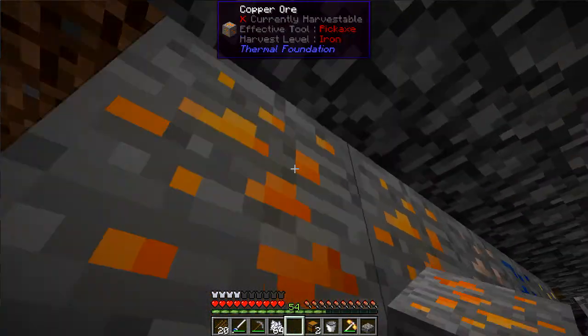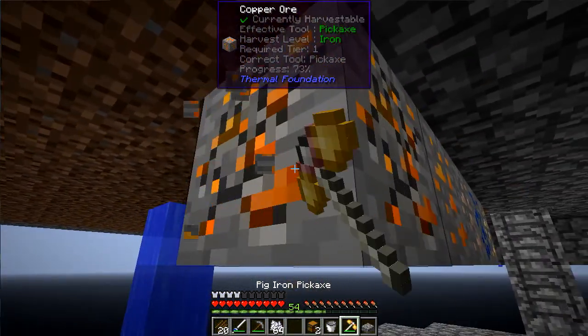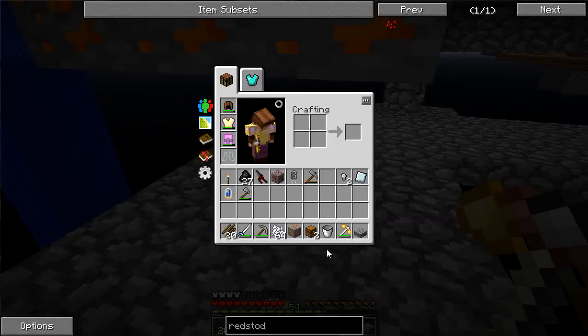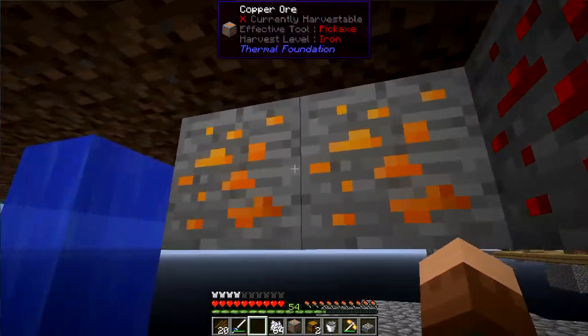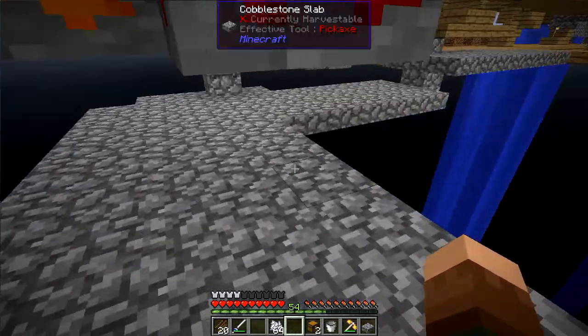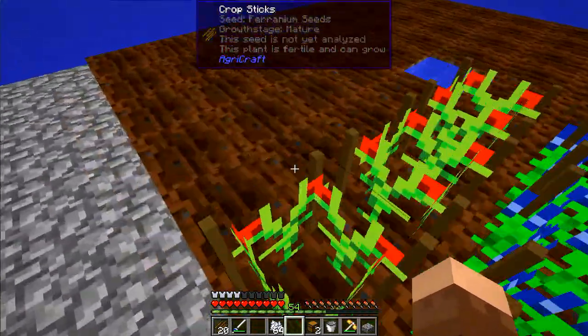Head over here to this side. Let's pull that back out. Where's the redstone? Right here. The redstone will go next to the copper, making sure I hold shift here. Let's hop up a level.